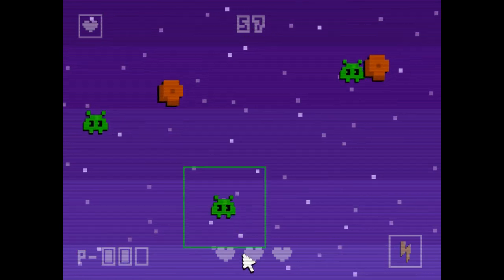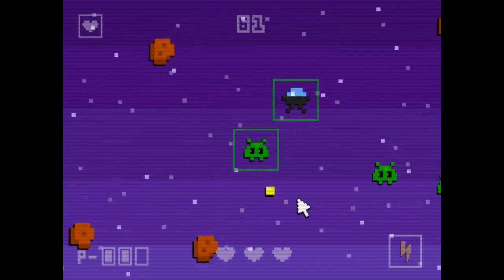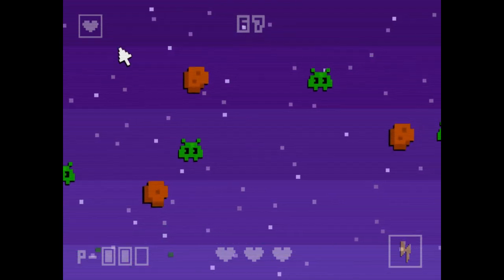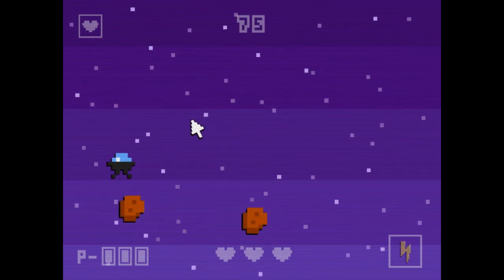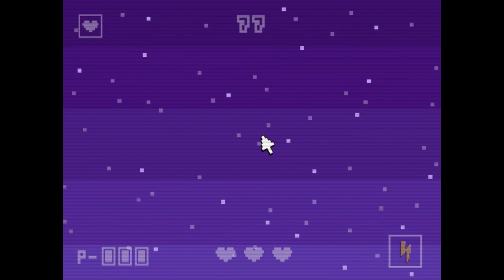Our overarching goal beyond just not dying — in order to actually progress past this first level — is to get 200 points. I have never gotten 200 points. The points are represented by what looks like a timer in the top center of the screen, but it's not just a timer. Every time you kill an enemy, you also get plus one to that.